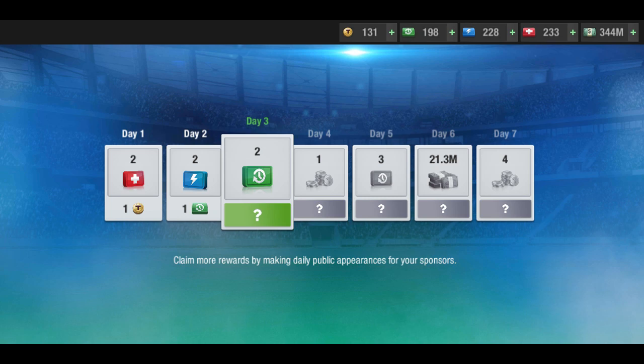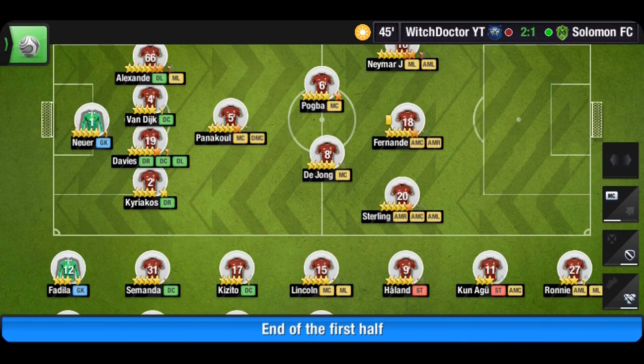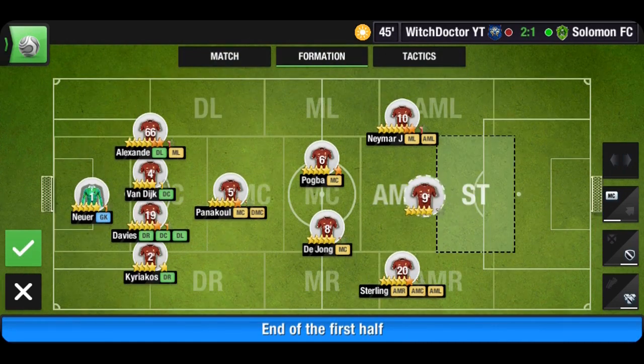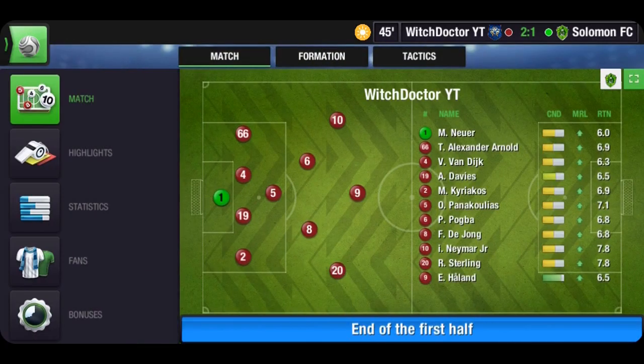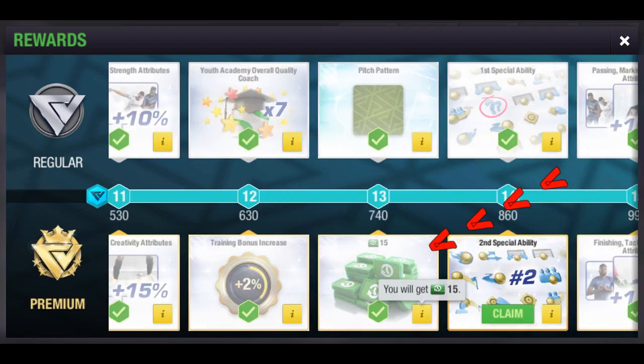Moving on to daily login rewards — this gives you five assured rest packs weekly, and if you're lucky you can get more. In 30 days you're getting a minimum of 20 from this. From special sponsor, you can also get rest packs. If you value your money and make financially sound decisions, you get only five rest packs from special sponsor. If you're like me, you get the entire 28.